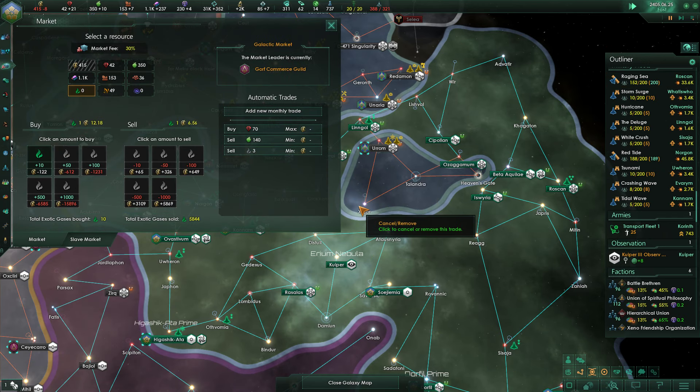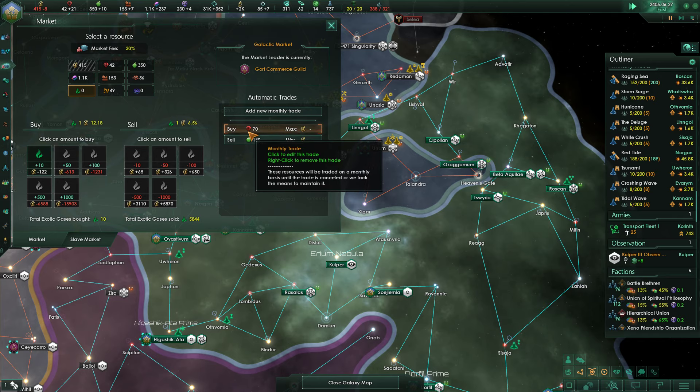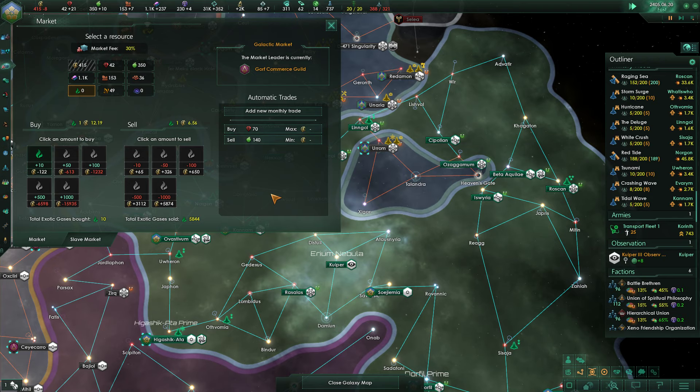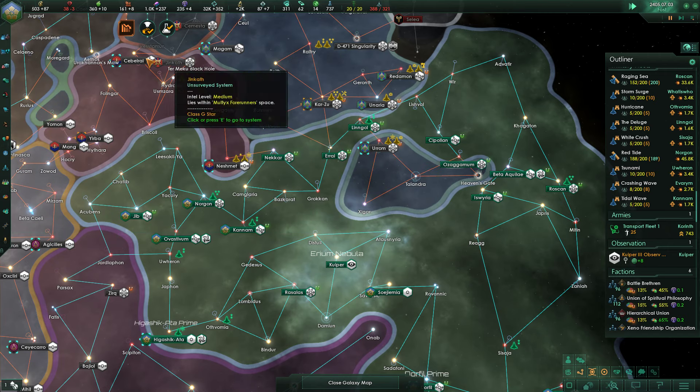I'm just going to completely cancel selling the exotic gases — I'll make up for it by buying even fewer minerals. Drop that down to 50. Okay we need more than that. The spirits have granted us new wisdom — try 55.